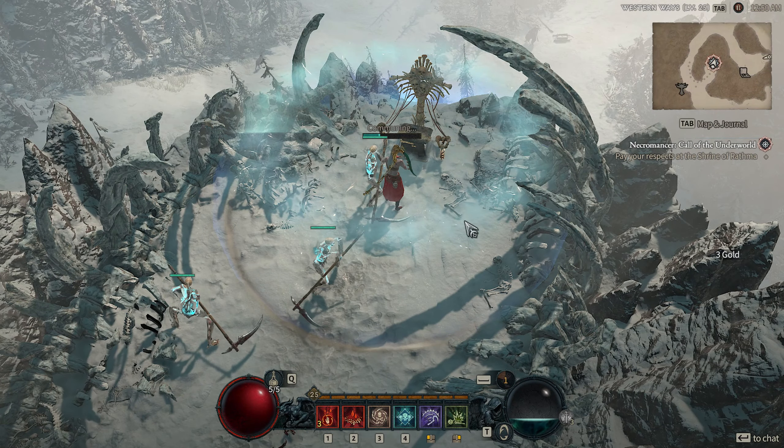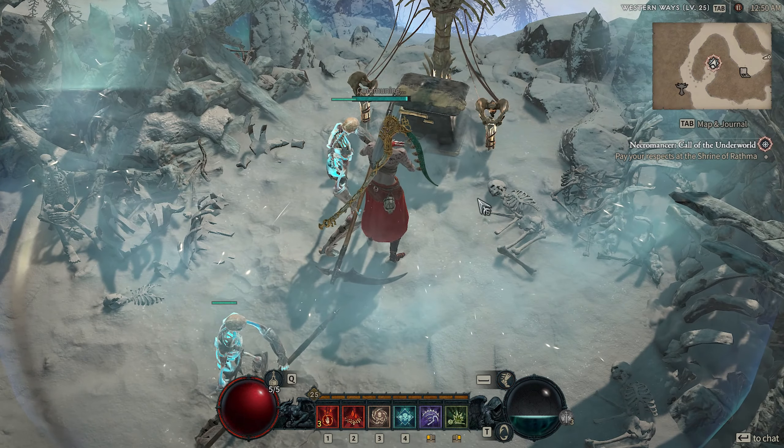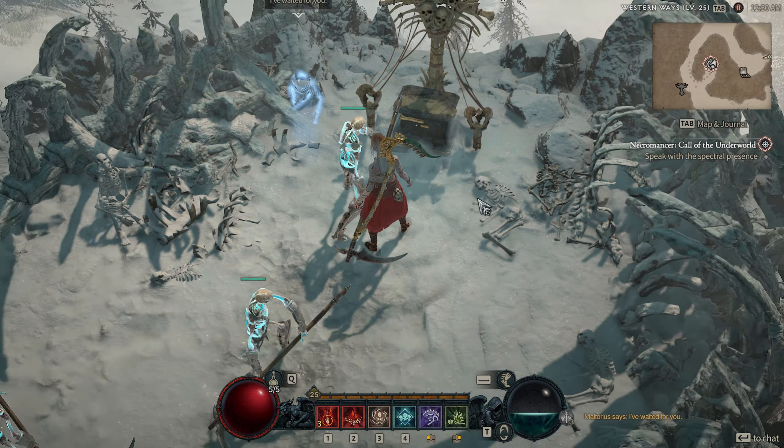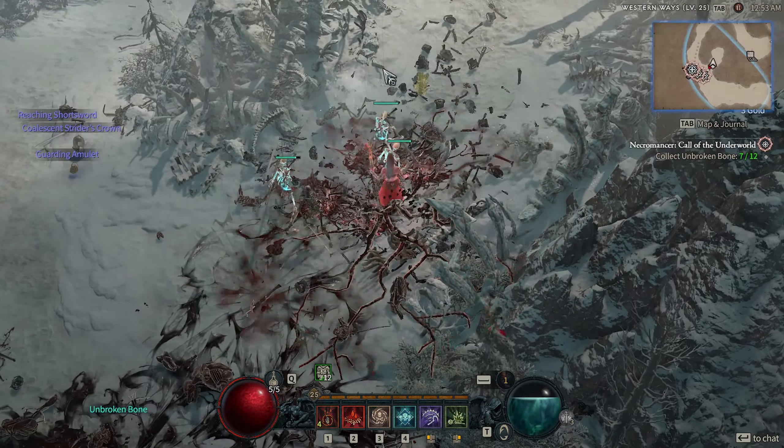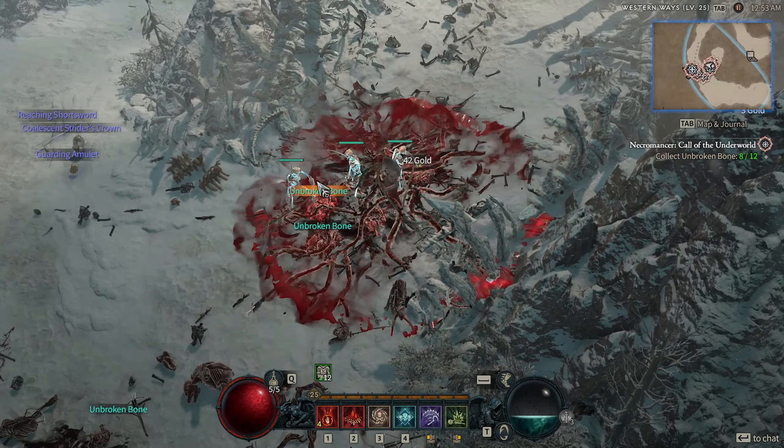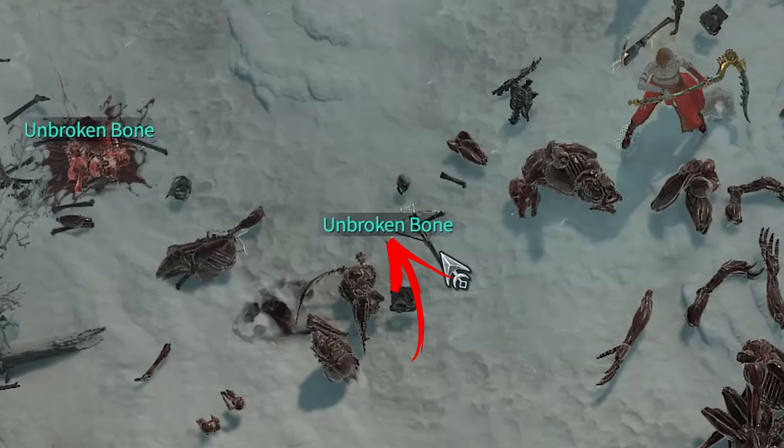Once you're there, click on the shrine for the NPC to appear and give you a quest. It will require you to slay some nearby skeletons and collect some bones. Keep in mind that the drop rates aren't 100%.